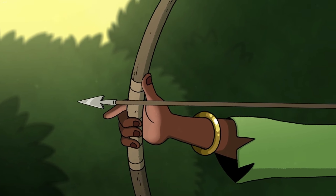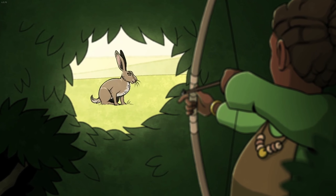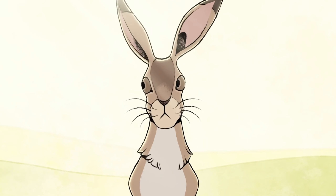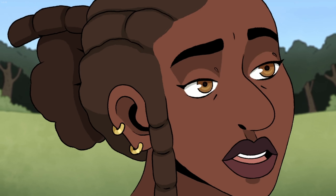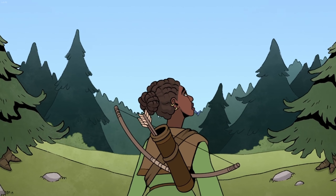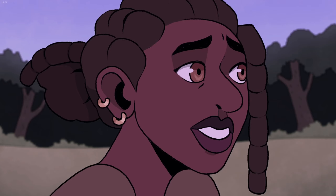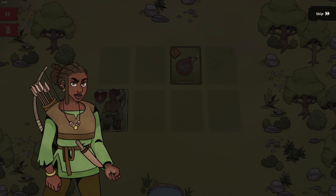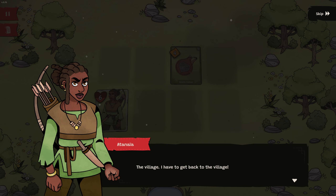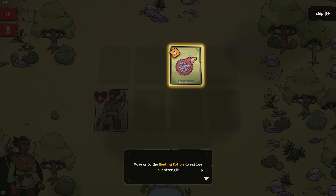New game. So it's a language selection — English will be wonderful for me. Left-handed archer. Move around using WASD keys, the arrow keys, or your mouse. Move to the healing potion to restore your strength.